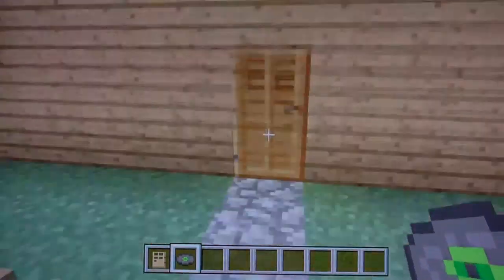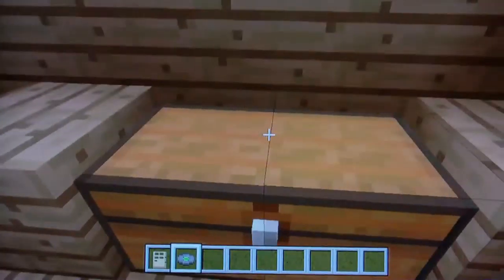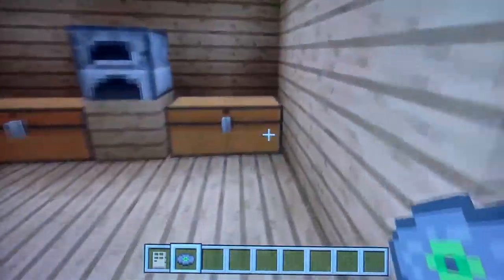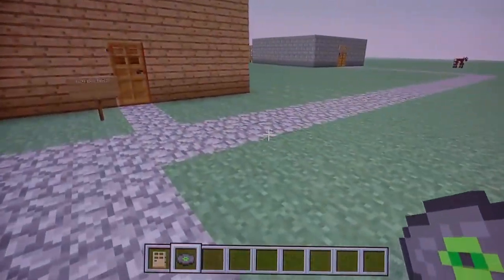Here's a house for rent — I just made that. It's like a normal house; it's got the normal supplies in it. I'll be adding a bed and stuff like that.